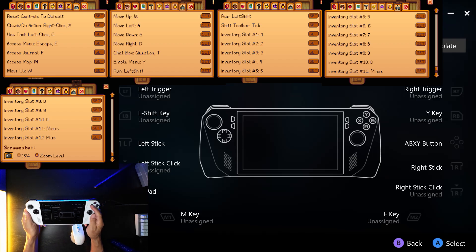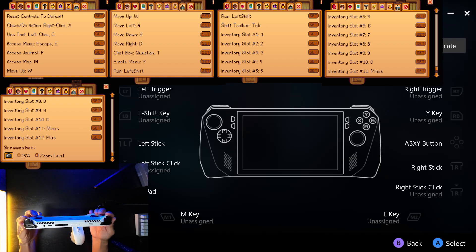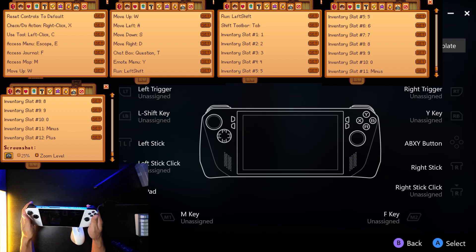I'm gonna be careful not to use the other buttons — the left trigger, right trigger, X, Y, A, B — since those are the most commonly used. I'll make sure I don't assign anything to those.